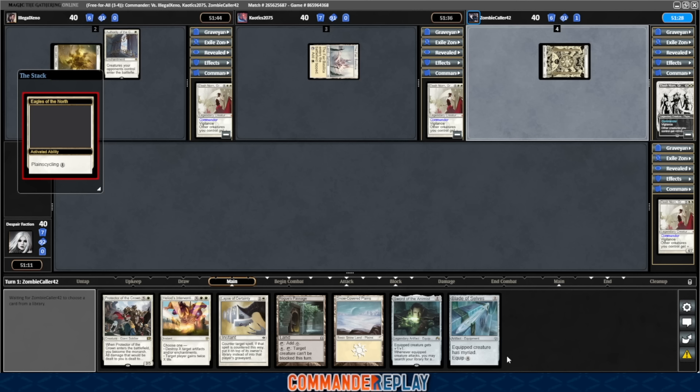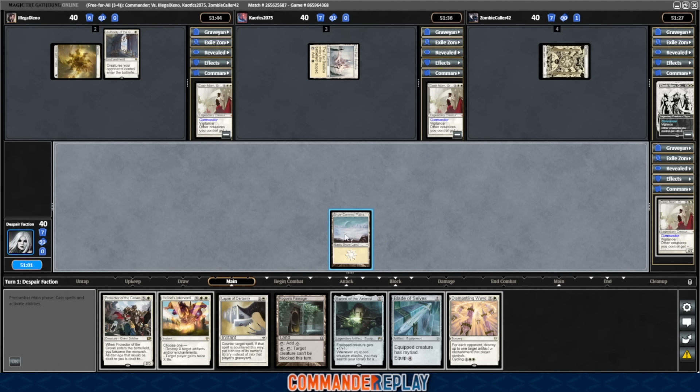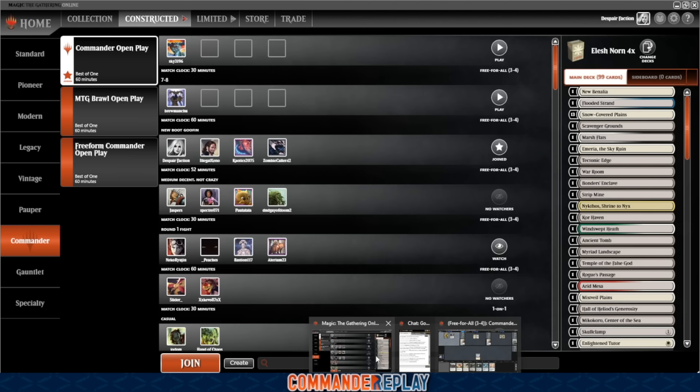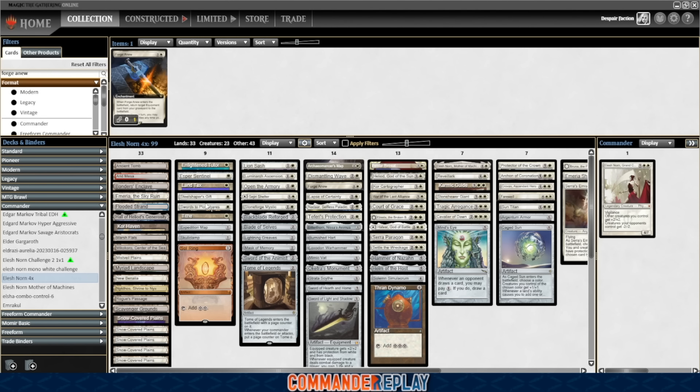I flip-flopped on what I wanted to do a number of times. Dismantling Wave is not a land — wouldn't prefer. We just need to draw lands, Tithes, Archaeomancers, Maps — all that sort of stuff would be very good for us. The lands are a little light, but there are quite a few things that find lands. We've got Tithe, we've got Land Tax — I don't always run that one — and we've got Archaeomancer's Map.